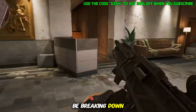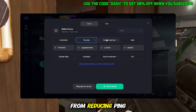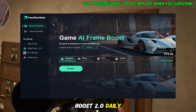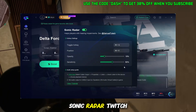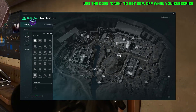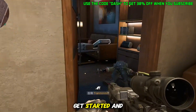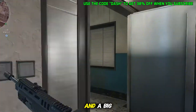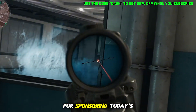In today's video, I'll be breaking down everything it offers — from reducing ping and switching servers, to the upgraded FPS Boost 2.0, daily secret room codes, sonic radar, Twitch drops, screenshot translation, and even the overlay map that shows loot and spawn points right inside the game. So let's get started and see why LogoFast is still the go-to game booster for Delta Force. And a big thanks to LogoFast for sponsoring today's video.